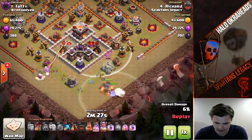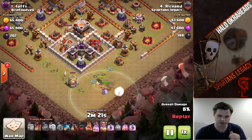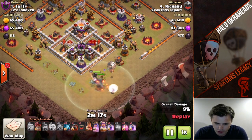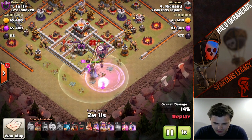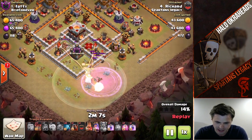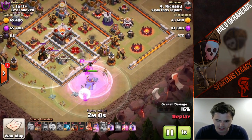Now how is he gonna help the queen out? He's bringing the Grand Warden. Typically on queen walks in Town Hall 11 3-stars, you usually put the warden with the queen, and the reason for that is it helps her save her ability. He's triggering some bombs — look at those loons, perfectness. Here comes the warden ability with a rage, then gonna pop the other ability to take down the other Inferno Tower. Now he's out of range of that one and she's gonna continue walking on. Brilliant use.